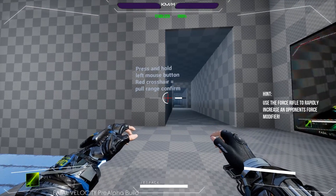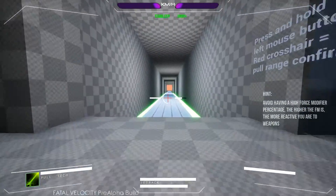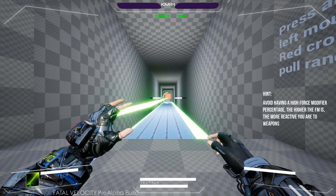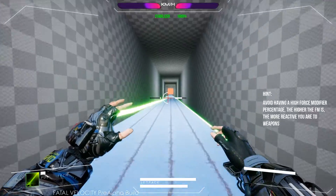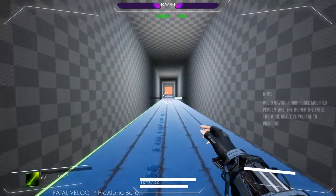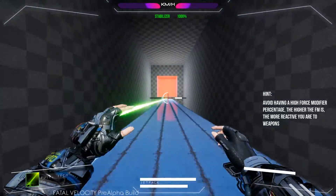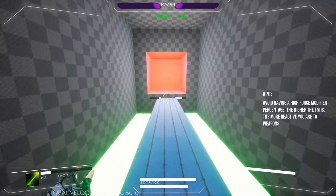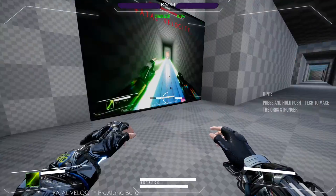Press and hold the left mouse button. A red crosshair equals full range confirmed. So I'm pulling myself along? I don't really get it, but okay. That's unlocked.